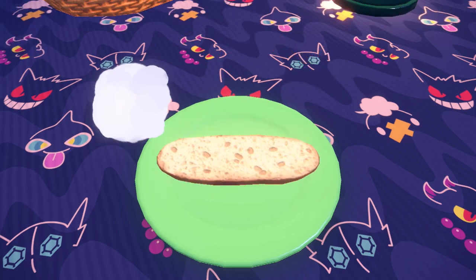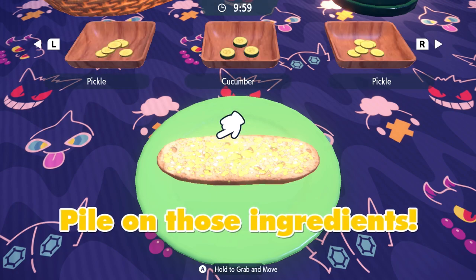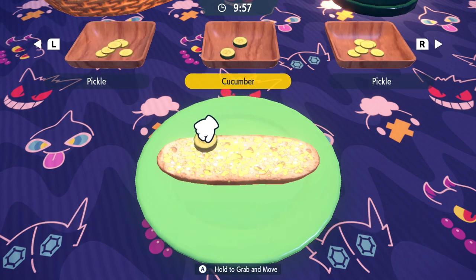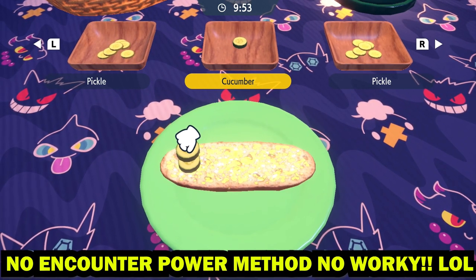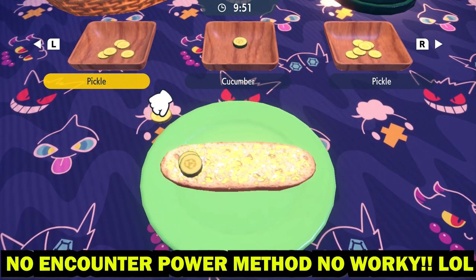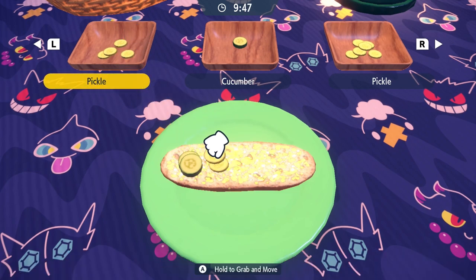We're going to need two sour Herba Mystica. Now, different combinations of this sandwich totally work, but you have to have Encounter Power — no Encounter Power, no worky. That's the rule here. Encounter Power and Sparkling Power are the two things you have to have for this method to work.